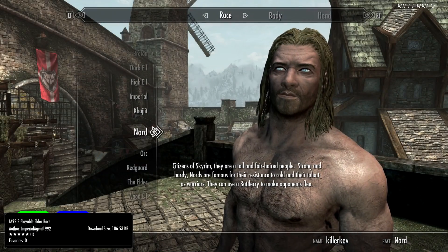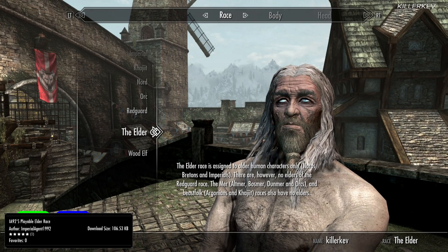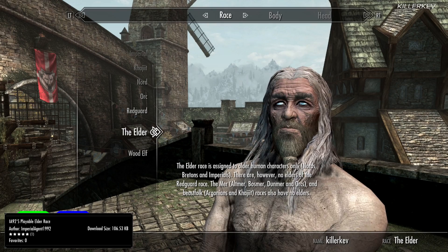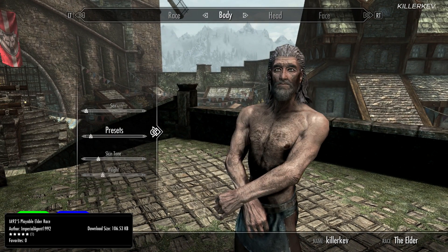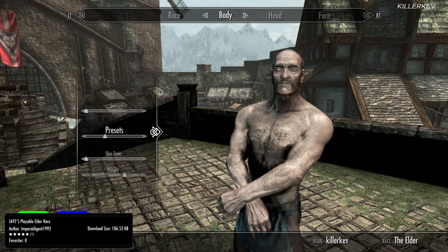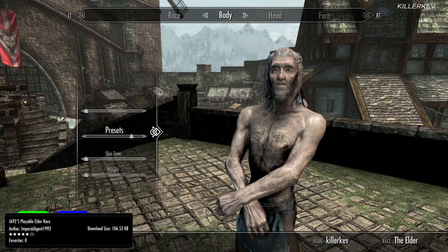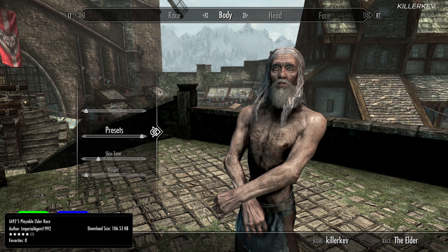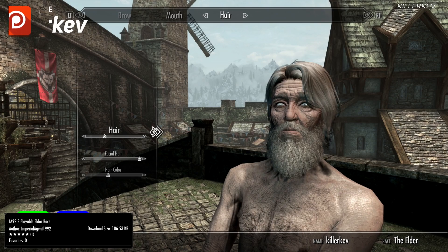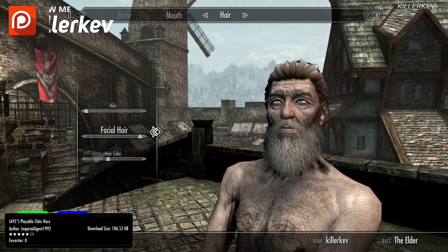IA92's Playable Elder Race, coming in at 106.5 kilobytes of a download. This mod author has definitely pulled it out of the bag on this one — it's a really nice race mod. Not only do we get a little bit of a backstory from the Greybeard itself, there's also a sprinkle of a Lord of the Rings feel within it. The textures look really great not only through the face but through the neck and the wrinkles, and the main body itself is absolutely spot on. There's also a ton of presets with this particular one.